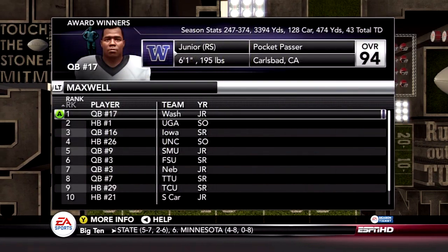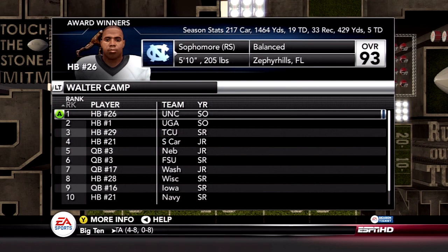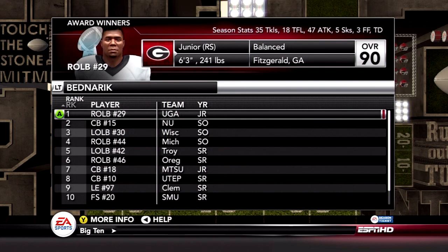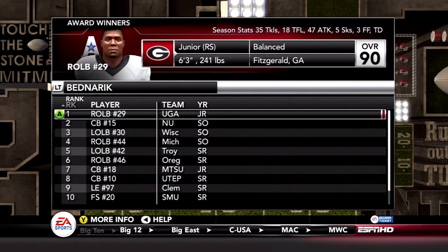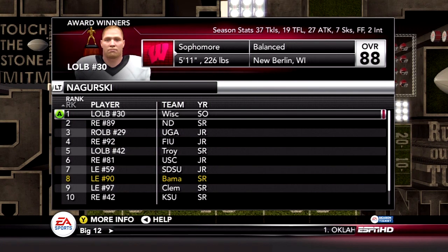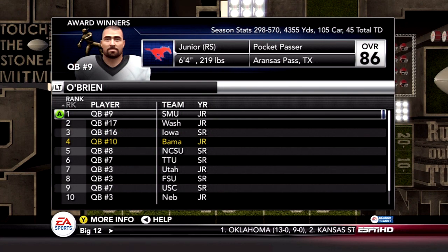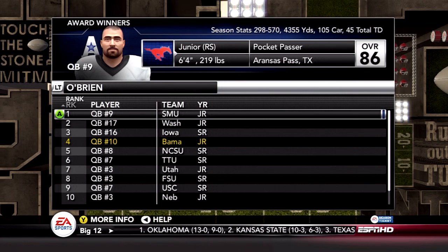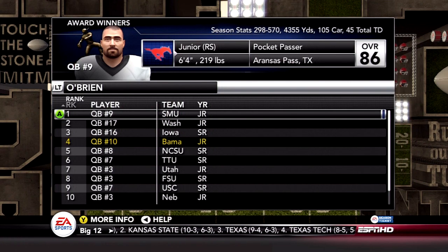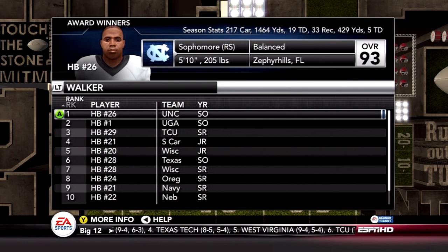On to the award winners: the Maxwell Award goes to Keith Price of Washington. The Walter Camp Award goes to Giovanni Bernard, the Heisman winner. The Biletnikoff Award goes to a guy from NC State — Mike Linden was first team All-NCAA, so he had a great season with 17 touchdowns. The O'Brien Award — Best Quarterback — goes to a player I believe is named Kyle Pedron. The Walker Award also goes to the Heisman winner.